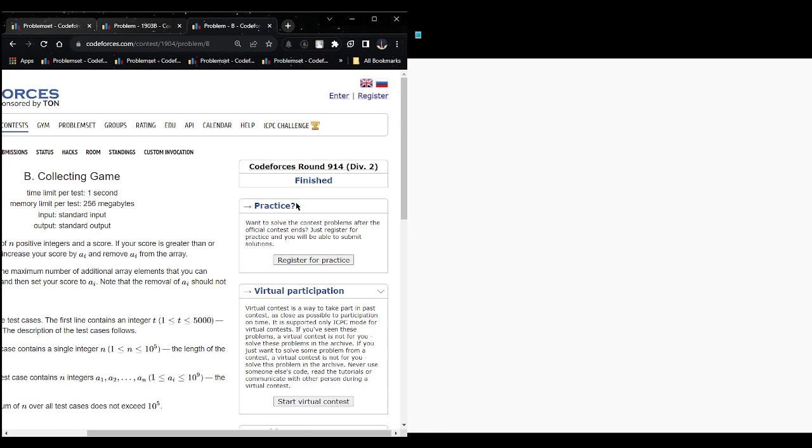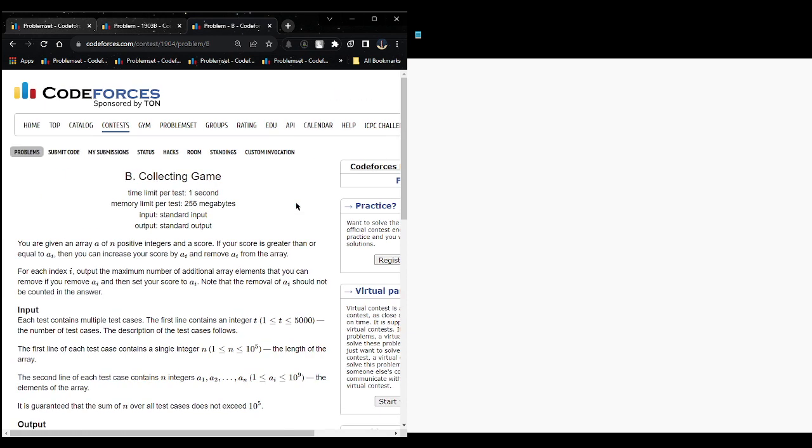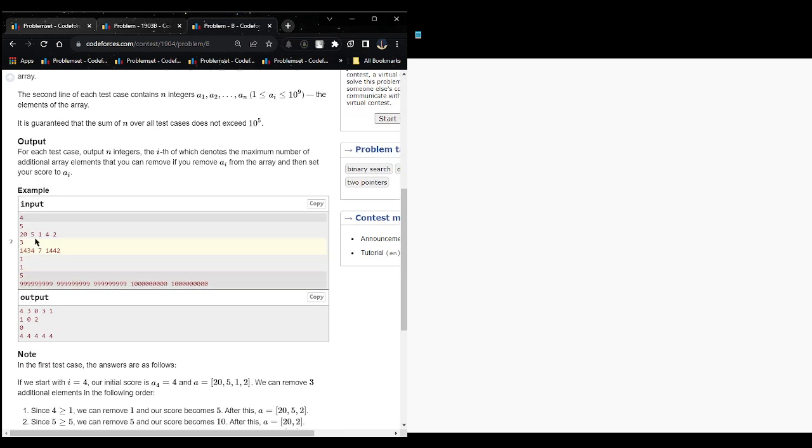Hello guys, this is Codeforces Round 914 and this is the second question B - Collecting Game. We are given an array of n positive numbers and also a score. If my score is greater than any element of the array, then we can add that element to our score and remove it from the array. For each index i, we have to output the maximum number of elements we can remove for a certain score.